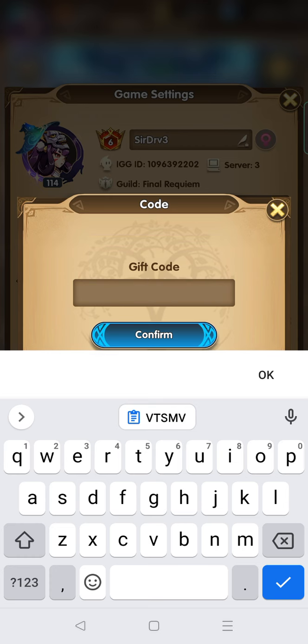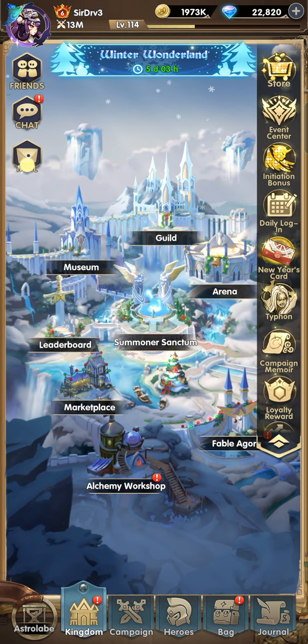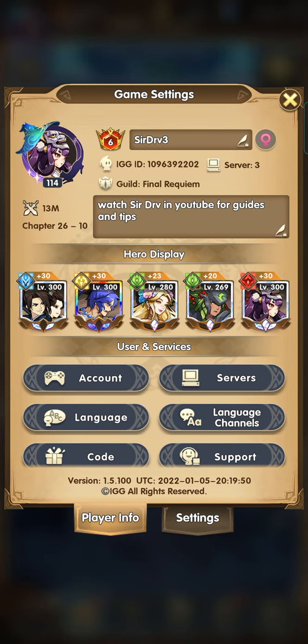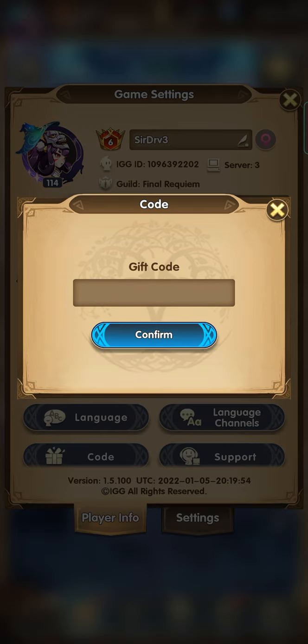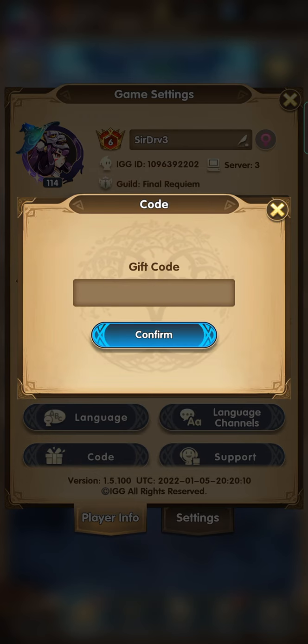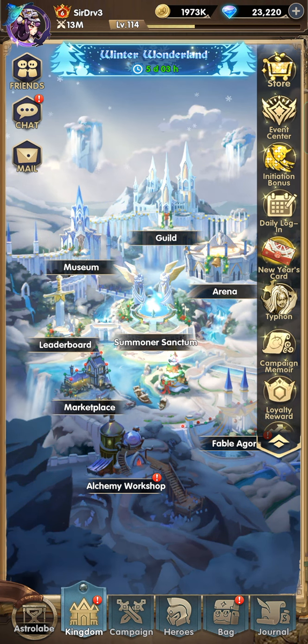Before we start our summon session, let me give you a new code. I think it came from one of their Facebook accounts — it's a reward from the Facebook event. The code is VTSMV and we got 400 gems, which is much better than the codes from the 12 Days of Christmas. Get it because it will expire soon.